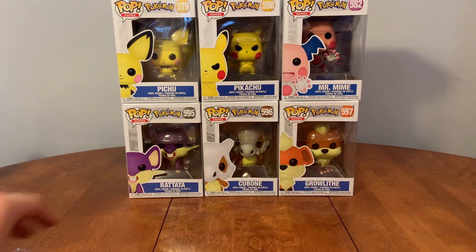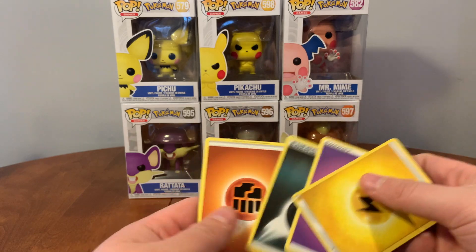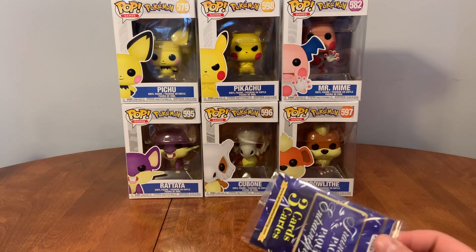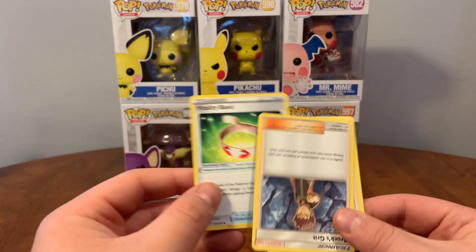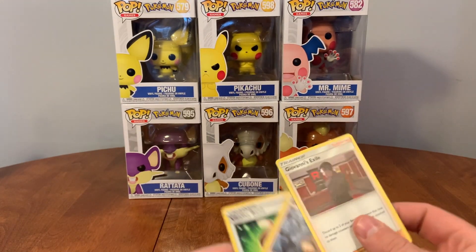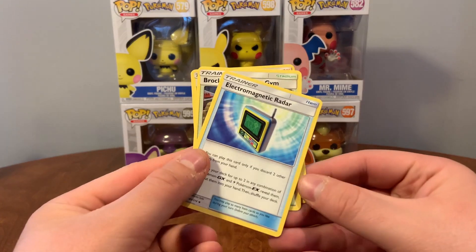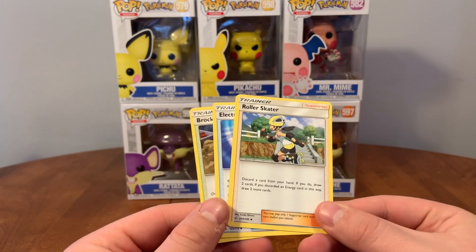Starting with an energy pack — four energies, rushing through these quickly, usually nothing great in here. Three trainers: Vitality Band, Brock's Script, Giovanni's Exile, Electromagnetic Radar, Brock's Pewter City Gym, and Roller Skater.